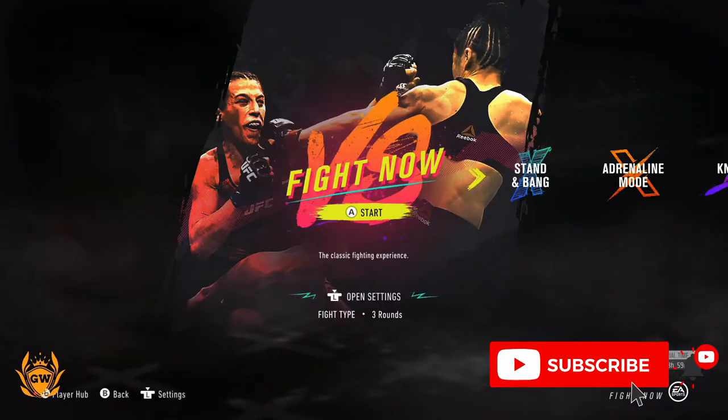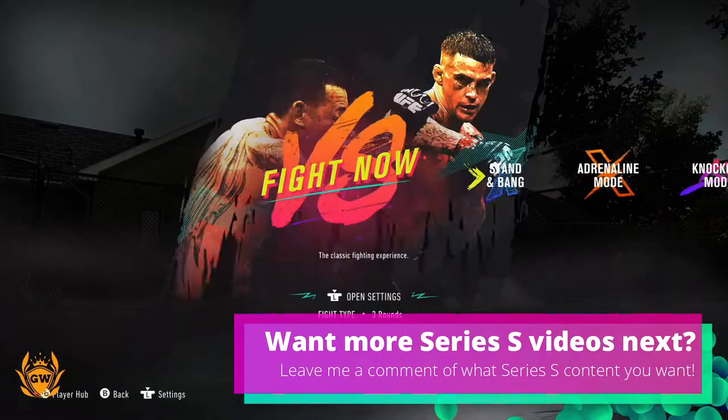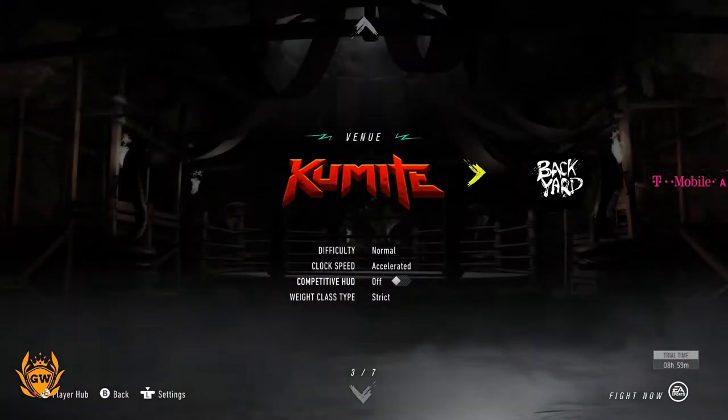Well, to do that, all you need to do is go and select your fight, which type you want to do, and then before you click A or X on the PlayStation, press down on the left stick, click it in, and then go down from fight type, and you can go and select Kumite,